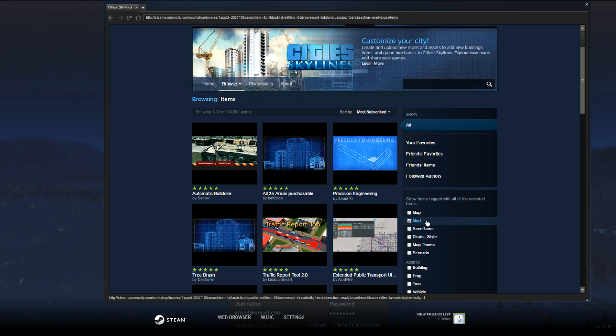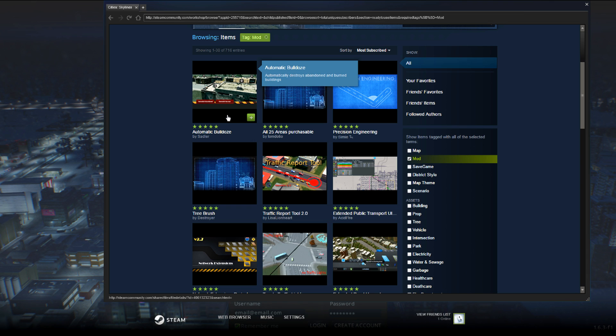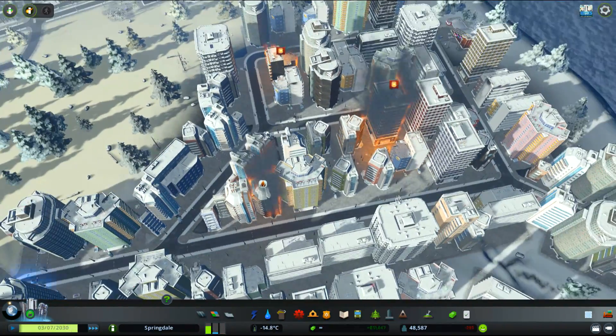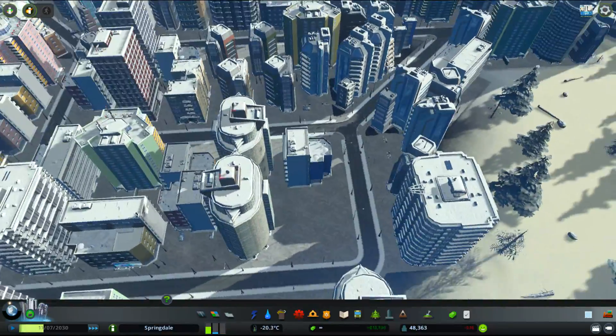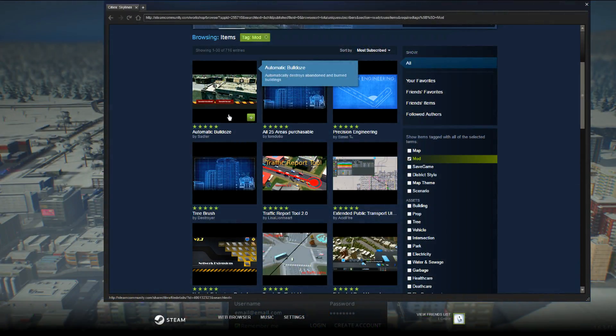We're going to go through the top pages because this is where you'll find most of the useful mods I use. First in the list we have the Automatic Bulldoze mod. This mod automatically removes buildings that you do not want in your city, to improve the recovery time of your city and decrease the amount of micromanagement you have to put in. A building burned to the ground in my example, and in a short period of time the Automatic Bulldoze mod finds it and removes it so a new healthy one can grow. This is a must-have mod and I pretty much wouldn't play the game without it.